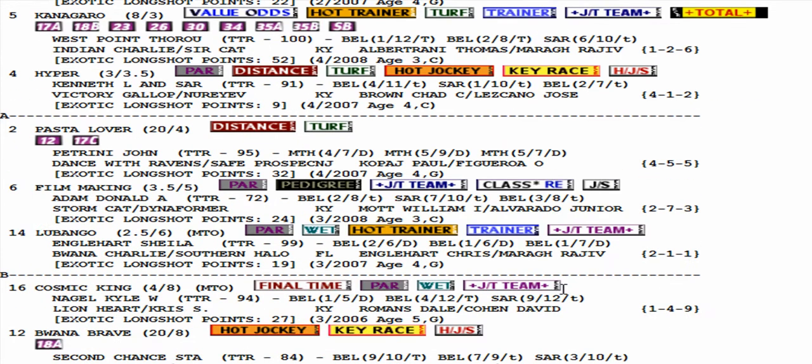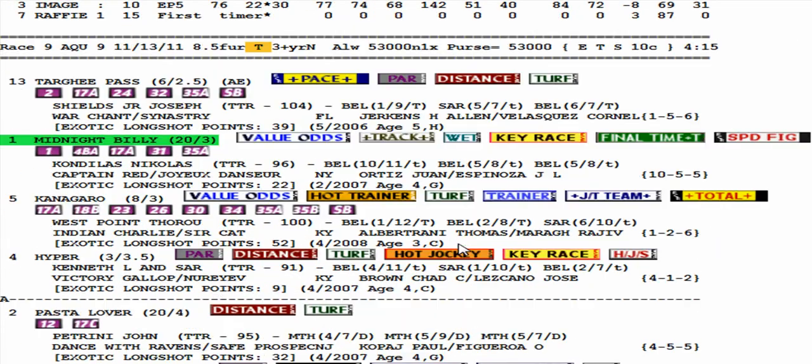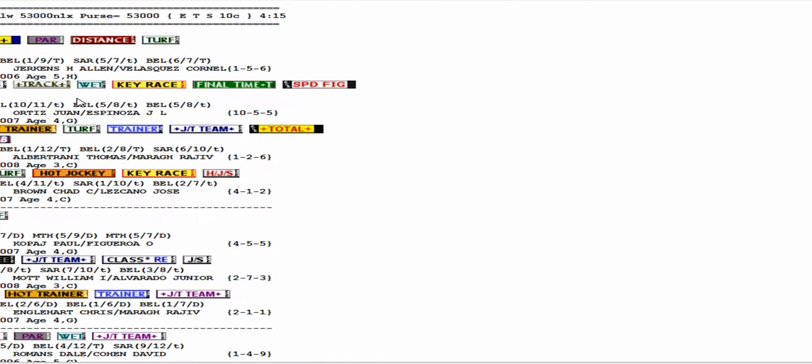Also, he's exiting a key race. The fact that that key race was 38 days ago is not that long ago, but more importantly he finished 10th out of 11. You would think the key race doesn't really mean anything if the horse didn't run well in it — but my research has proved that's not true. Key races are significant no matter what finish position the horse had, even if the horse finished dead last, and it doesn't matter how long ago the key race was.